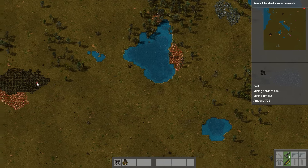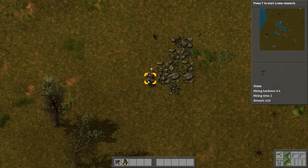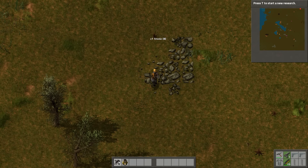First things first, let's craft a couple of iron axes because I'm going to be using those quite a bit initially. For now, just keep getting stone. I want to start by getting the production capabilities up and preferably automated. In order to do that I'm going to need to build a couple more burner mining drills.